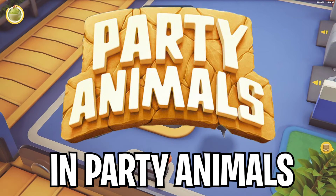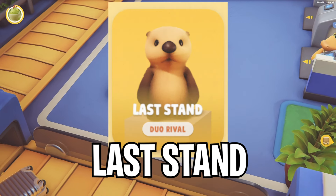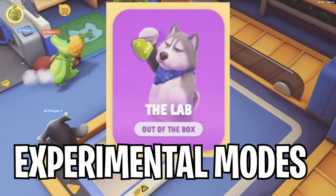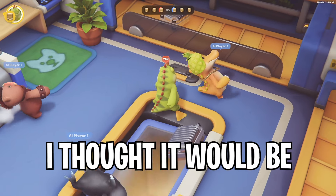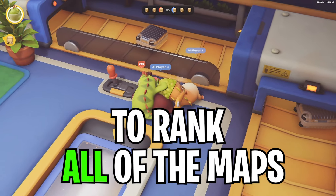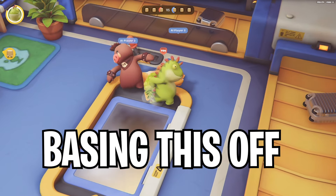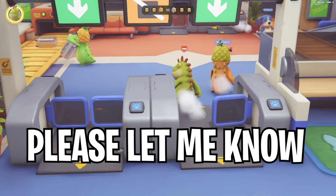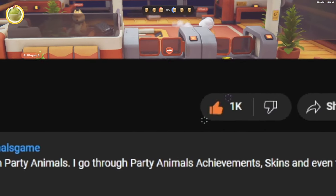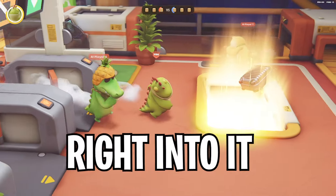There are a lot of maps in Party Animals. They range from last stand, to team modes, to even experimental modes where you can play like Uno. I thought it would be a good idea to rank all the maps from worst to best. I'm basing this off just my own personal opinion, so if you despise me forever for how I rank them, please let me know in the comments. Let's get right into it.